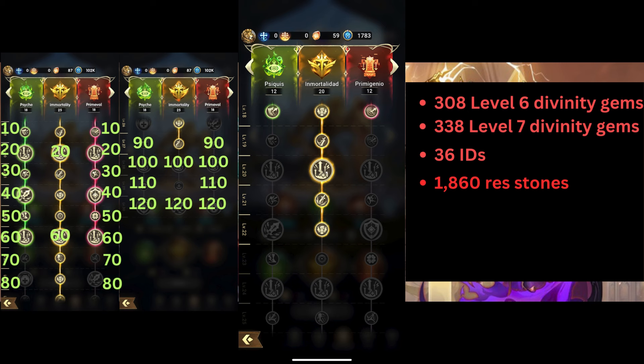Divinity skills now have 4 levels with either an increase to the skill's original effect or added effects. At levels 20, 24, and 28, the hero has those nodes which will increase the level of only that tree's Divinity skills.